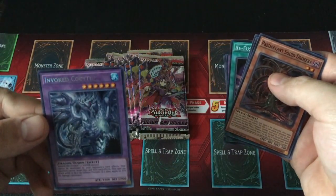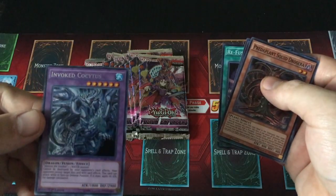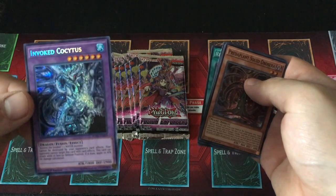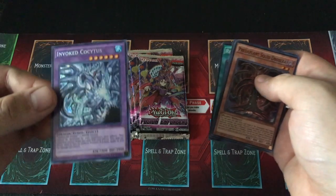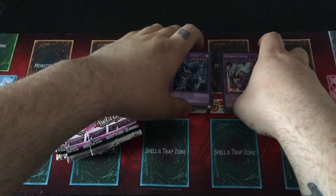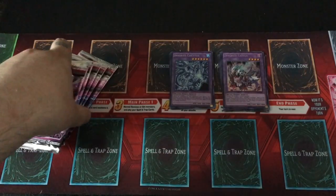We got a Refusion. We got an Invoked Cossidus — Cossidus? They're tricky. Sometimes the Pokémon names get me, but almost always the Yu-Gi-Oh names get me. It's all right, we'll get through this together.